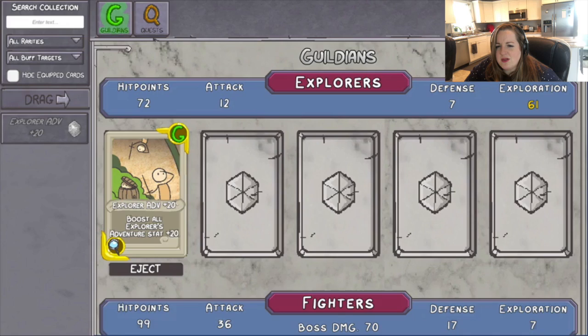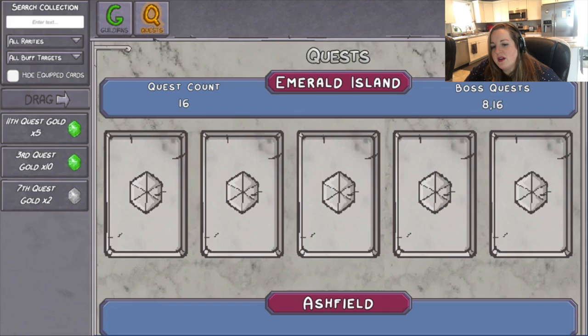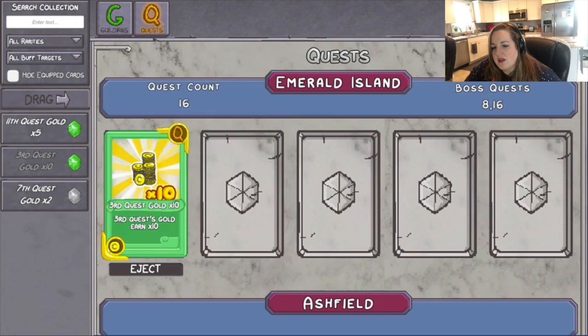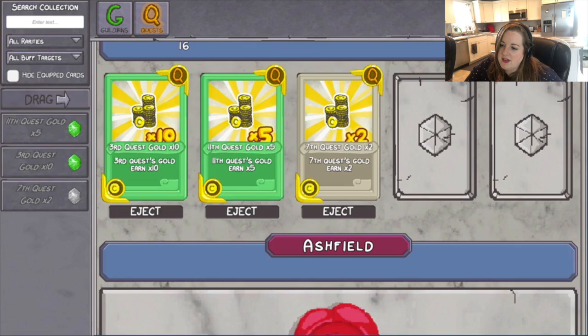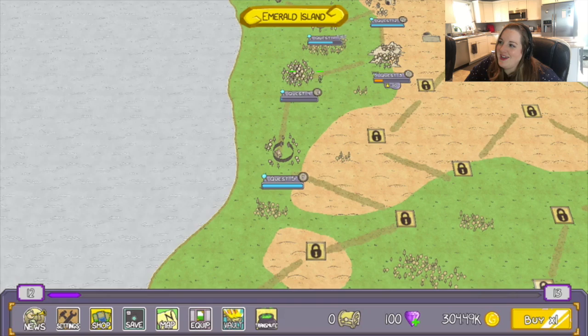Let's equip the cards. We can get bards and mages and stuff — that's cool. How do we equip that card? There's the quest cards. Let's equip those. It looks like we can put them on other islands. So once we're done here, we can take these cards and put them on another island. I'm getting this now.